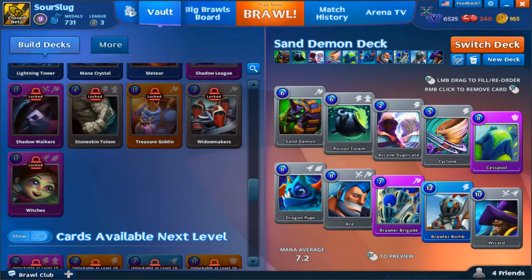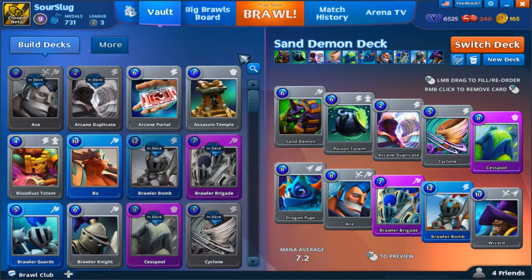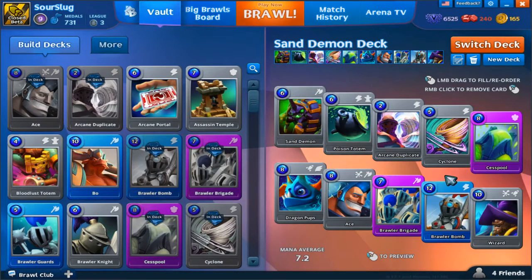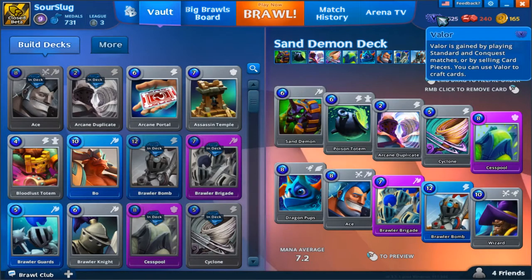Hey, what is up everybody, my name is the Sour Slug and today we're back playing Brawl of Ages. I've got this random deck here that I thought about a little bit: sand demon, poison totem, arcane duplicate, cyclone, cesspool, dragon pups, ace brawler, brigade brawler, bomb, and wizard. You're probably thinking: you haven't used cesspool, brawler bomb, or wizard before, and you don't have much valor left.